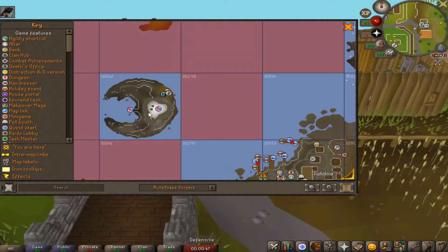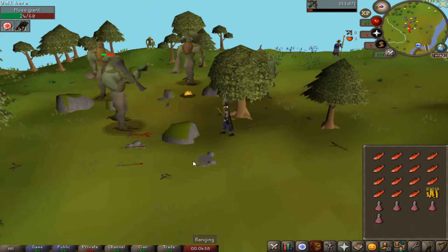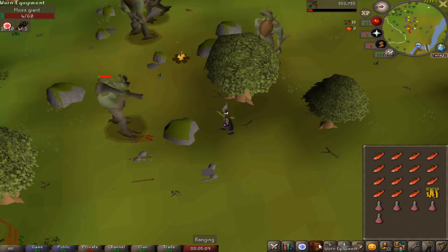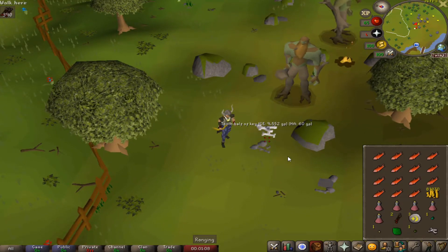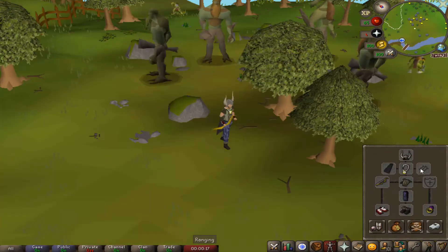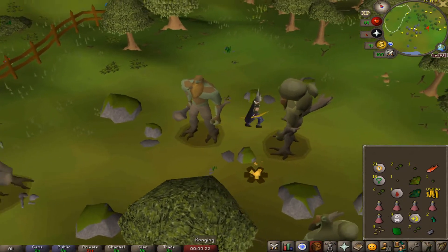Going to kill some moss giants for a bit. I want to work on my range level — I want at least 70 range before we try the Fight Caves. We completely ran out of law runes, so just staying here since they drop them at 1 in 32. Got a tooth half of a key — that's the third one on the account. If we can get another loop half we could work towards a combat bracelet, which is probably better than the spiky vambraces we have. Ran out of arrows and got a good amount of runes but no law runes.